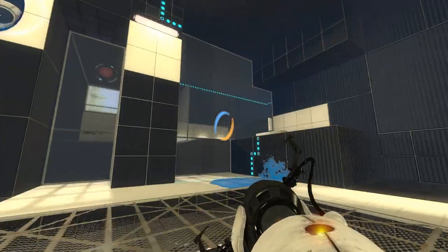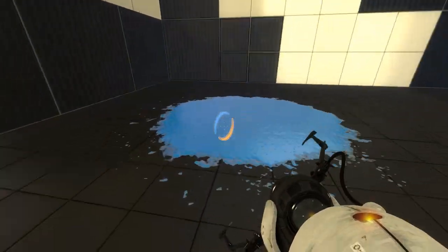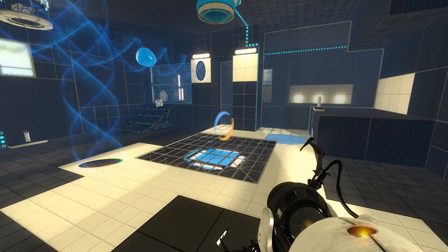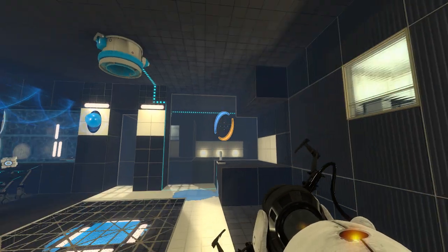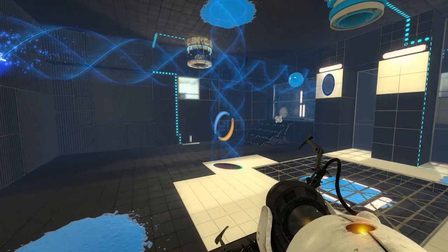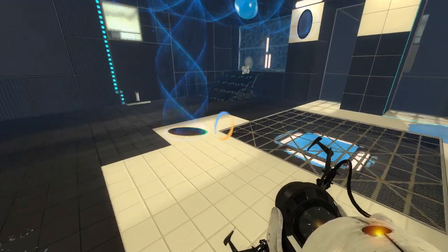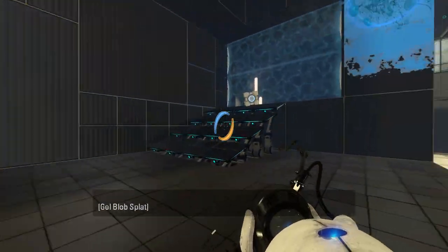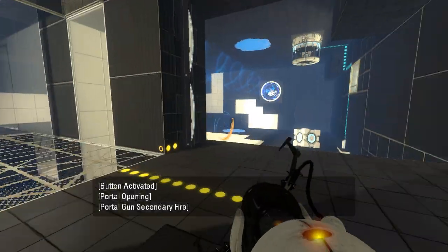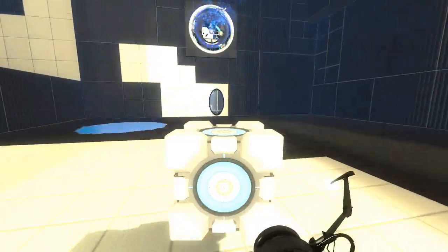What's with all these portal surfaces everywhere? What is that area for? I don't understand what that area is for. Nothing reverses the funnel. Why didn't I put the cube on the button? Am I an idiot? I could have done that a long time ago. I think I just forgot that I could even do that. What the heck is wrong with me? I could just put the cube on the button.